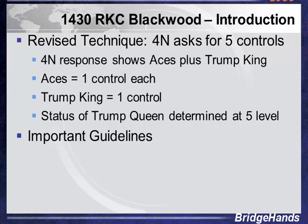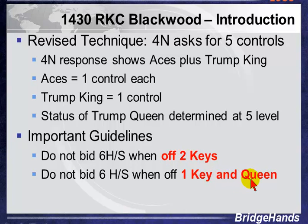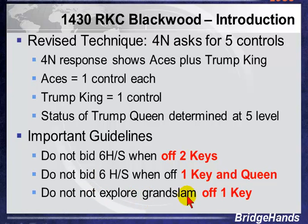Some important guidelines: we do not bid six hearts or six spades when we're off two keys — the four aces and the Trump King. With traditional Blackwood we didn't know the Trump King status, but 1430 Roman Keycard Blackwood addresses that. Another guideline: don't bid six hearts or six spades when we're off one key and the Trump Queen. Missing the Trump Queen and a sidesuit ace is a big caution. And don't explore Grand Slam when we're off even one key.